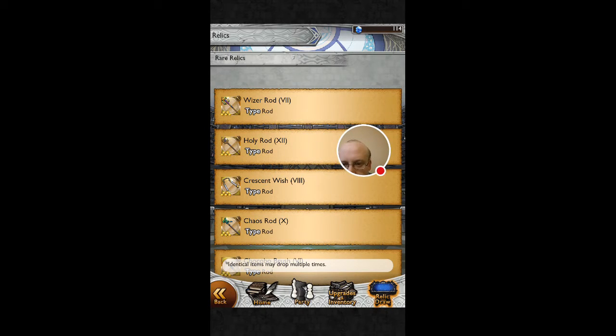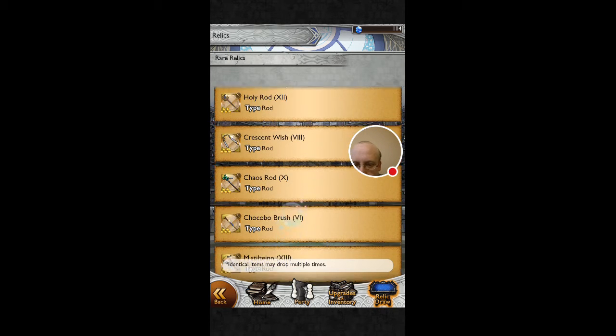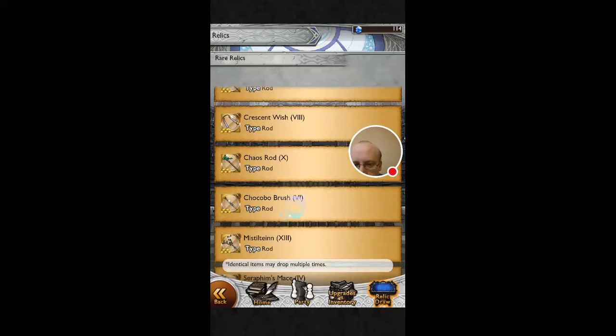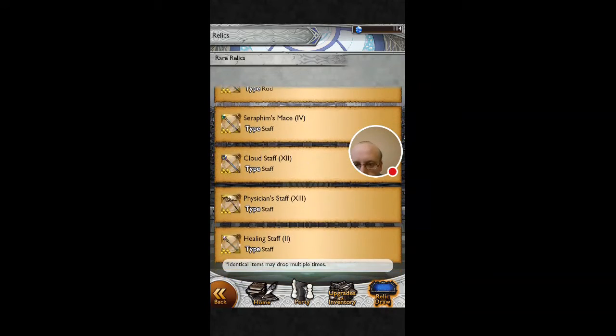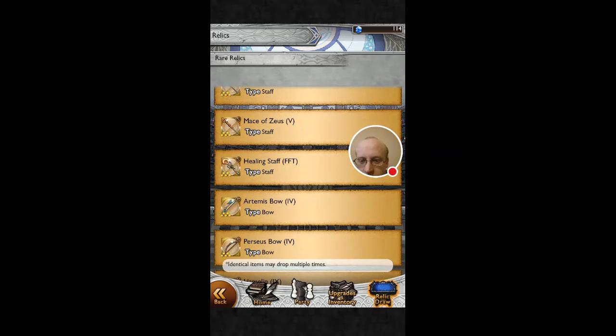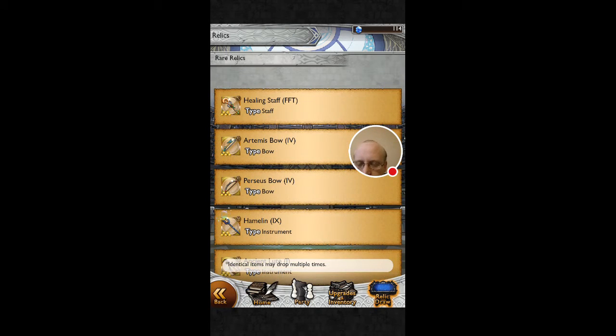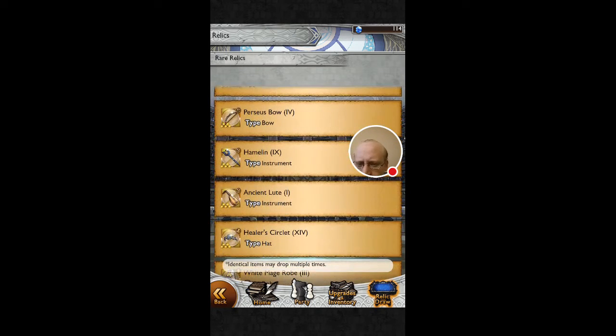I think this is just the straight-up healer one. Desire meter — I want all the things. Oh, that's Rose's bow. I was like, is that a friend bow?